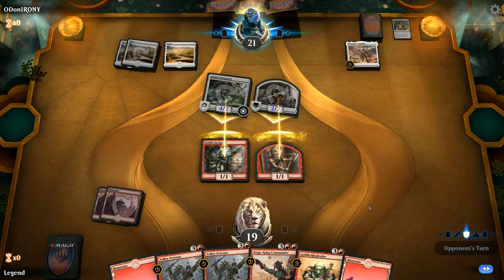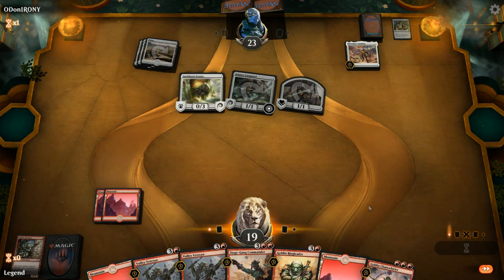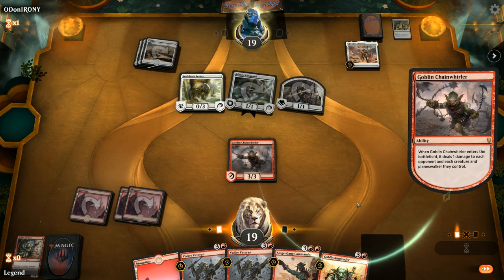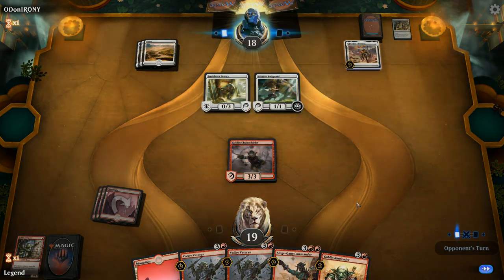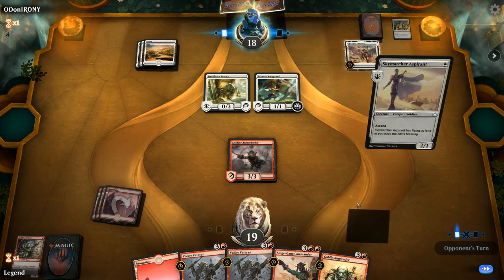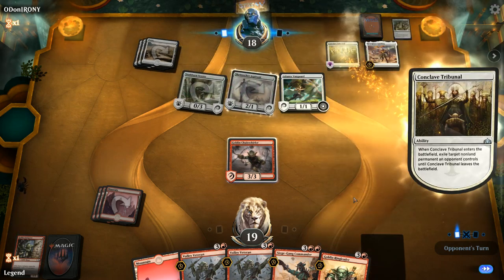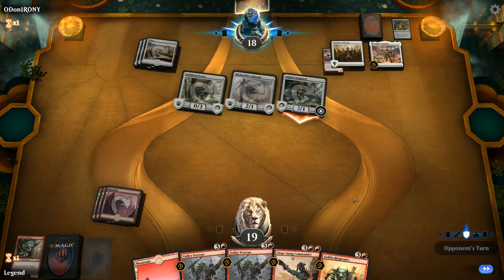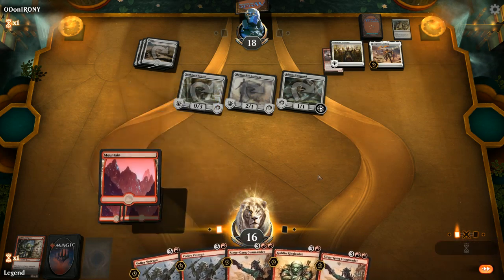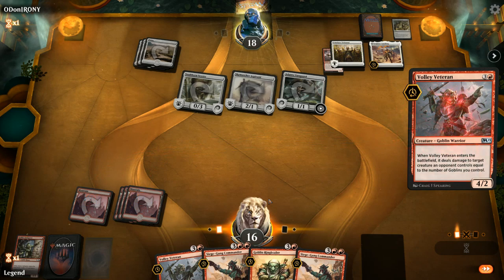There's a Pride of Conquerors to keep both alive, and a Snubhorn Sentry. Ask and you shall receive — Chainwhirler drawn. Now the Vanguard has to pay life if they want to attack into the Chainwhirler. As we see Sky Marcher, opponent is at 7 permanents for the City's Blessing. A Conclave Tribunal exiles Chainwhirler and they get in for 3. Now they're up to 8 permanents and could potentially ascend. Volley Veteran seems like the play, taking out the Aspirant to prevent the City's Blessing.